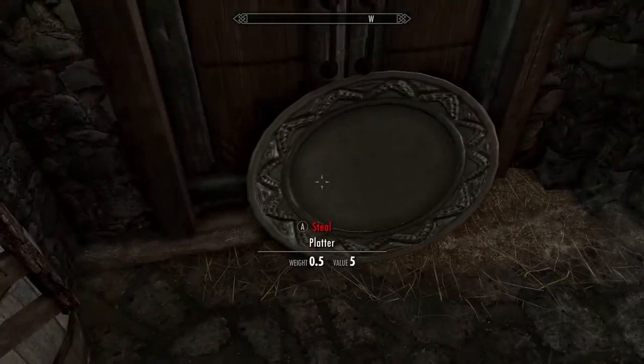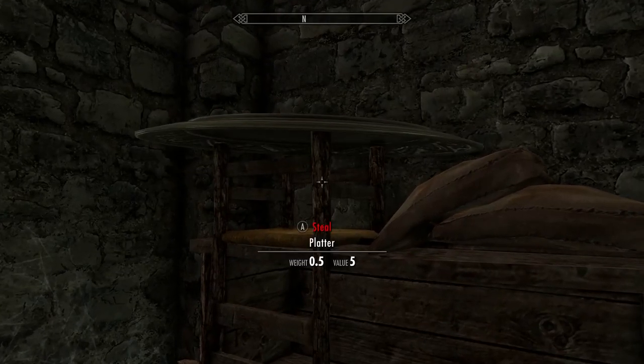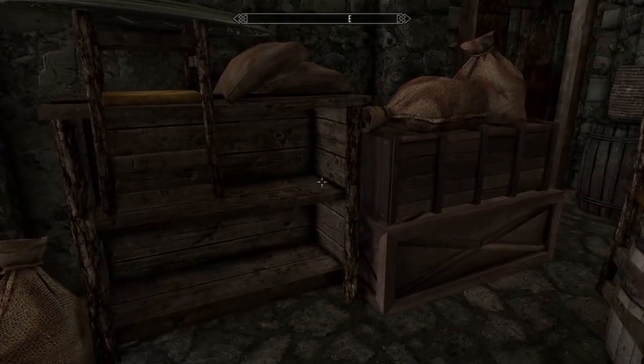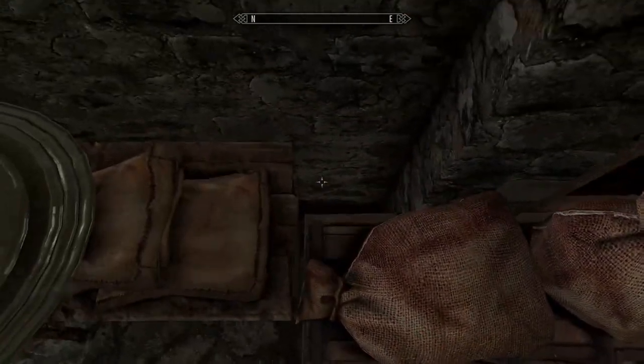You put one platter on this chair. You want to make sure it's positioned like this, because if it's slanted it won't work - you'll find out soon enough, I promise. Once you've put your platter like that, you want to jump up here.